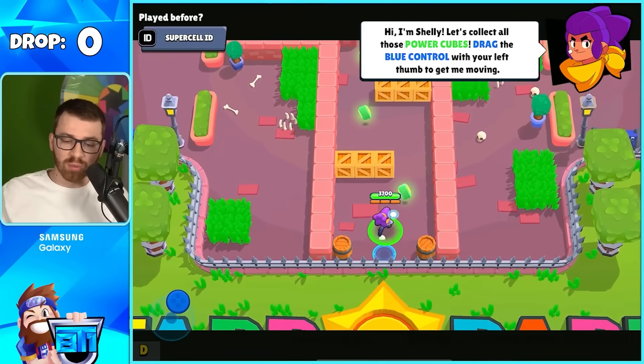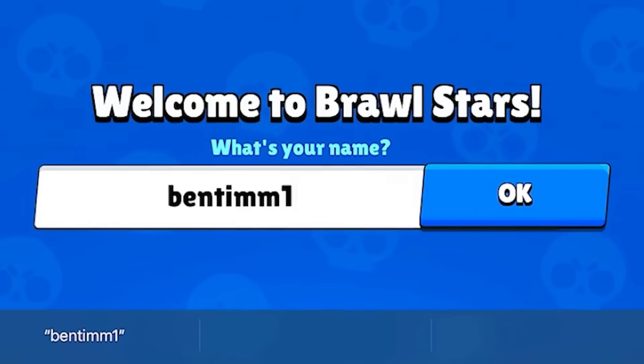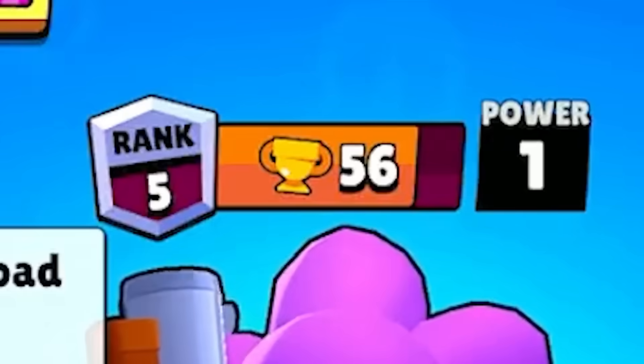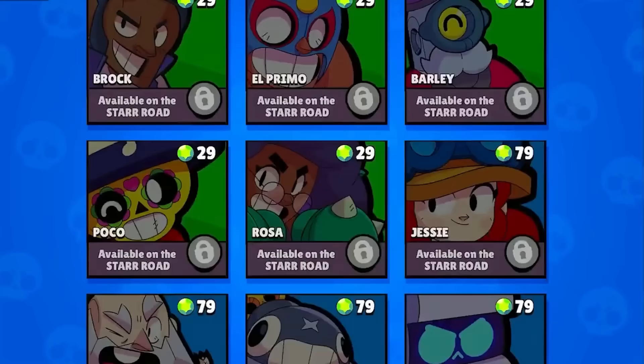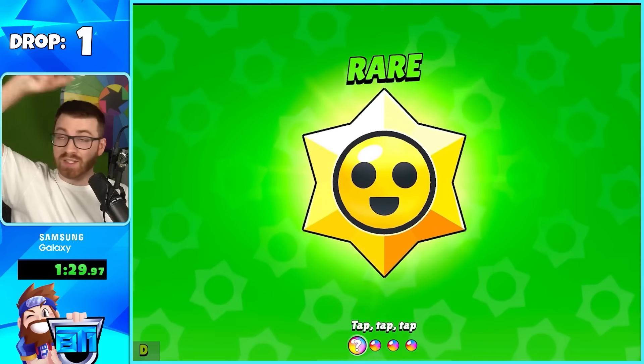So the first thing we do is make a brand new account, name it Pentamon 1000, and get to 50 trophies because that's when Star Drops unlock. Just like that, we now have Star Drops. We need every brawler on this new account, so let's see how much opening up a thousand gives us.